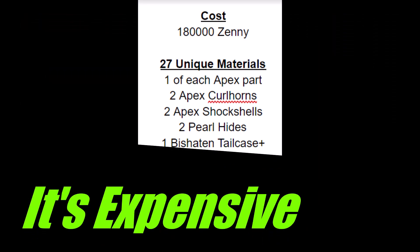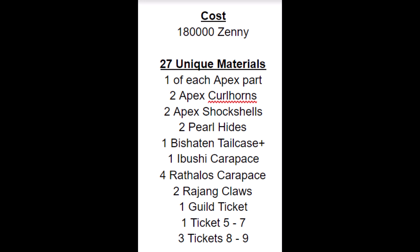Rampage is an expensive endgame weapon line — it will cost more zeny and more materials to fully upgrade. During the endgame, zeny shouldn't be a problem, but you will have to endure a good number of rampages if you plan to build multiple rampage weapons. That will turn off most people because rampage isn't the best game mode. But the drop rates are way better than Chameleos gems and Narwa/Kushala materials, so you just need to complete 6 rampages to get the full weapon.